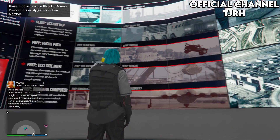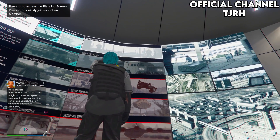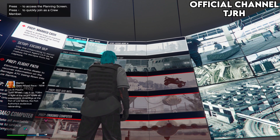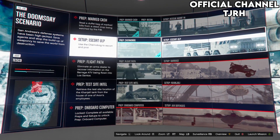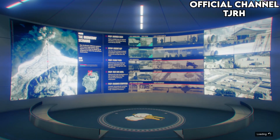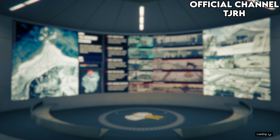To do this glitch, first you're going to need to come to your facility, so you will need a facility for this. You're going to need to start up a certain setup called Escort ULP. I know for certain it's on the Doomsday scenario and the one before it which is the Bogdan heist, however I'm not sure if this setup is available on the first heist, but feel free to look if you want.